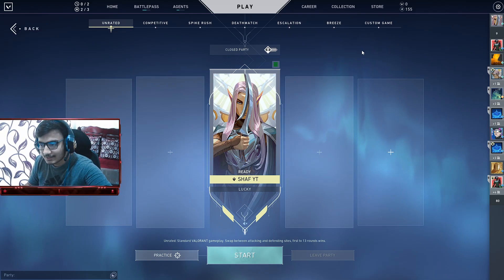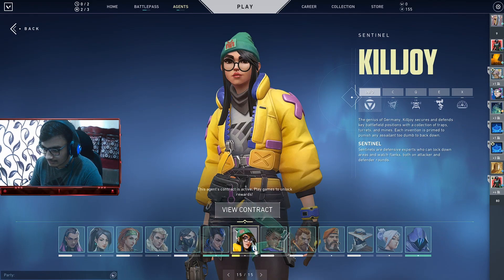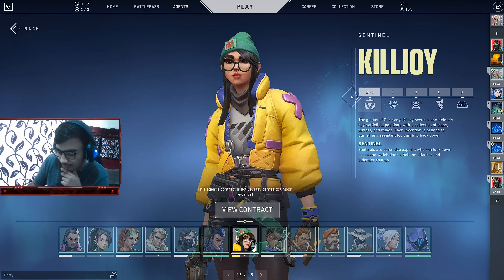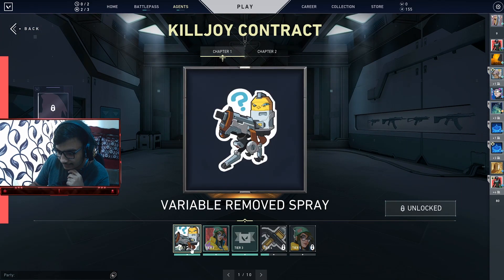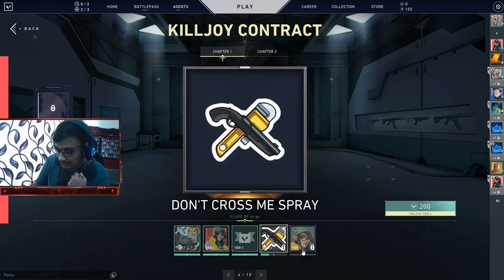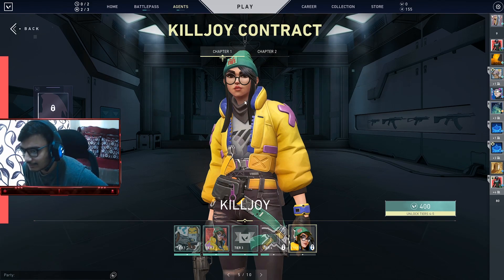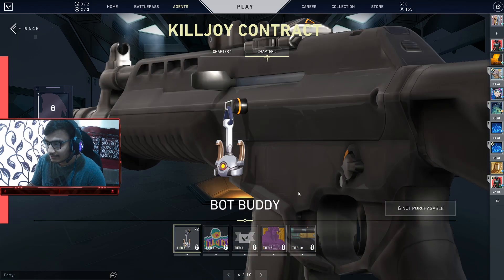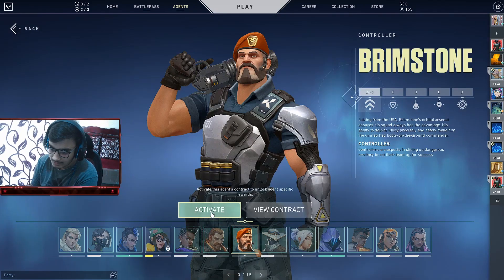When you go in, you will find that on the characters you haven't unlocked, there will be a lock icon. If you want to unlock a character, you go into 'View Contract' and you will see tiers: first, second, third, fourth — and on the fifth tier you finally unlock the character. You can also complete further tiers to get skins and other rewards.